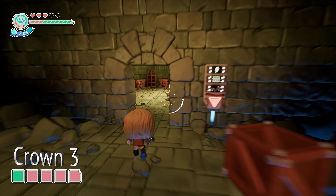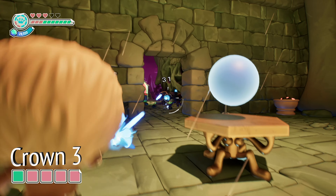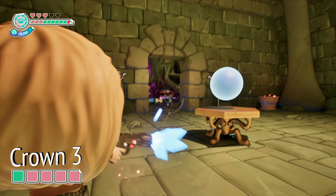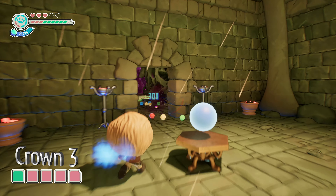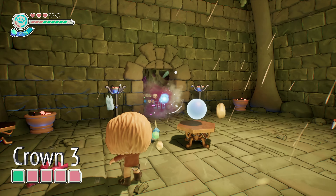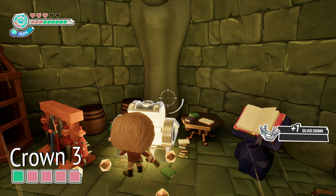Next up is silver crown number three. If you head into this back room — the one with the blue mold machine — we're going to try to open up the chest, and it's going to be engulfed in purple flames with a bunch of enemies from all the different universes attacking us. We're going to quickly take care of all of them, and once we do that the purple flames will go away. You'll be able to open up the chest and grab silver crown number three.